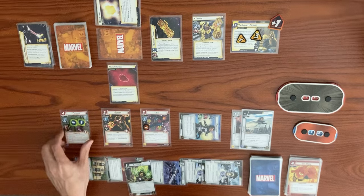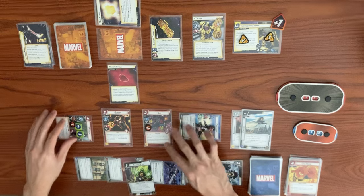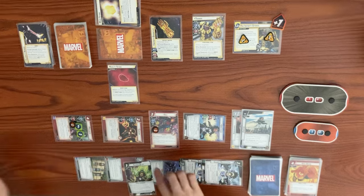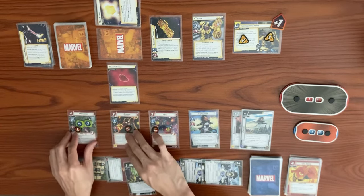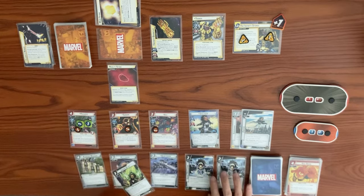Psylocke thwarts for two from the main scheme and takes a damage. Sunfire swings for two at Thanos, going from 19 to 15, and takes a damage. We end our turn, ready back up, keep Gamma Blast, and draw back up to hand size of five.